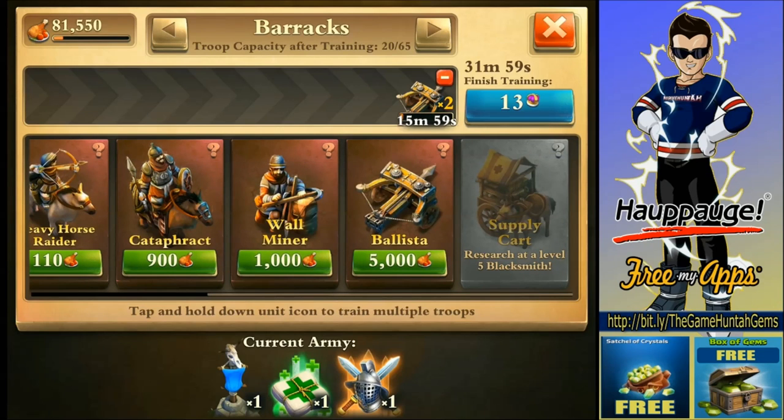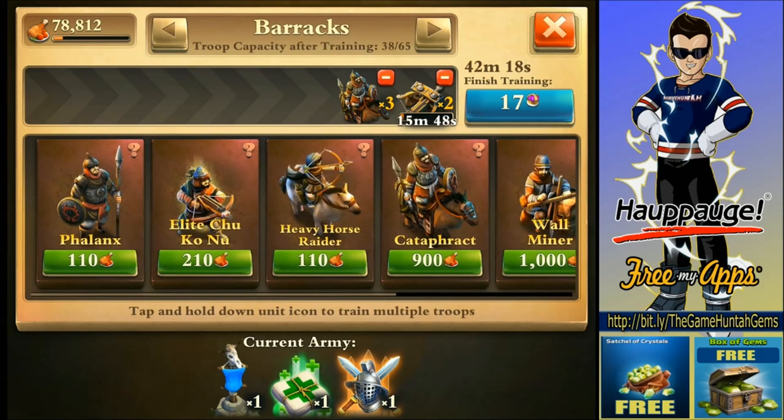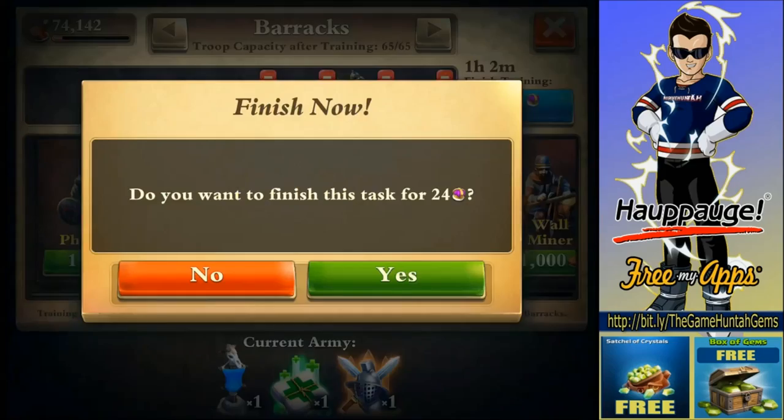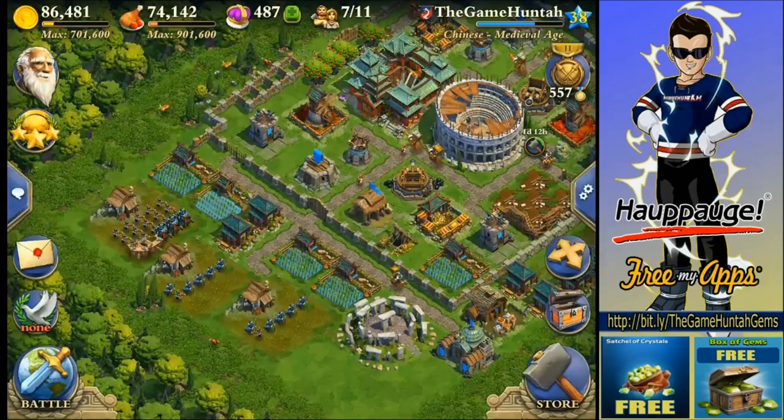I'm going to get two ballistas this time and two or three of these cataphracts for protection, plus a bunch of elite chicanos. I might need some phalanx to protect against enemies. I want to see these ballistas in action one more time. They destroy everything in two seconds.